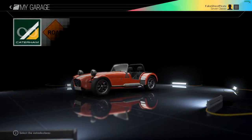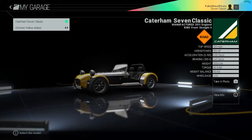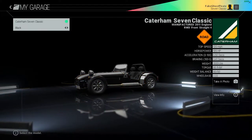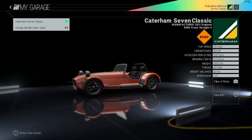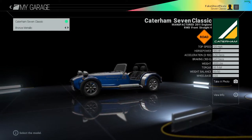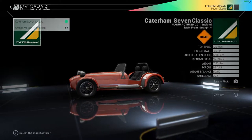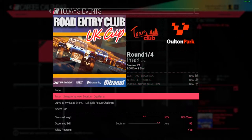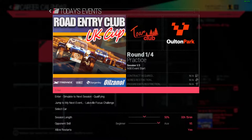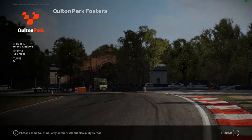Oh, I can change my livery here. I like some of these choices — the all-black is nice, and ooh, that orange metallic. I like that. Oh my, I want the bronze. Okay, there we go, I think I selected it. So yeah, we'll do a 15 minute practice session — that sounds about right. Let's see what we can do in this Caterham Super 7.